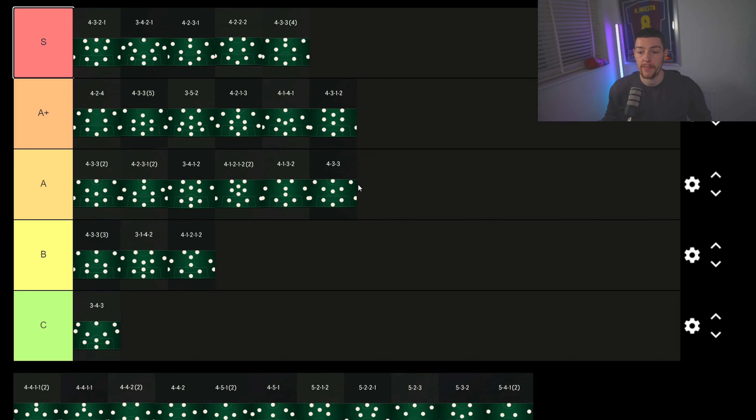The 4-3-3-3 goes to B tier because you've got two CDMs and a center mid, which feels a bit negative. I want to play expansive football, and the other 4-3-3 variations have more attacking elements. The 4-3-3 flat is good and all the 4-3-3s this year are very viable, but the 4-3-3-3 doesn't have enough attacking emphasis for me.